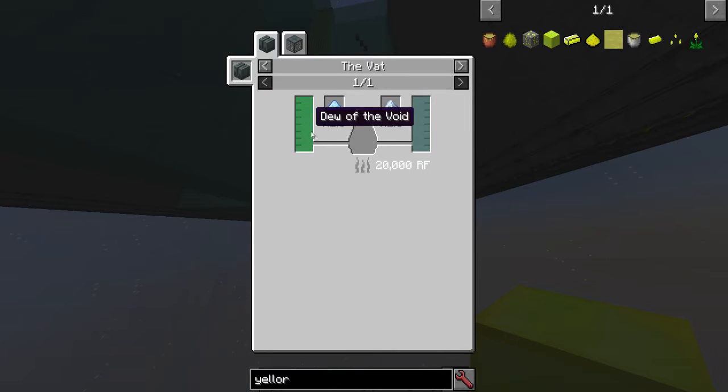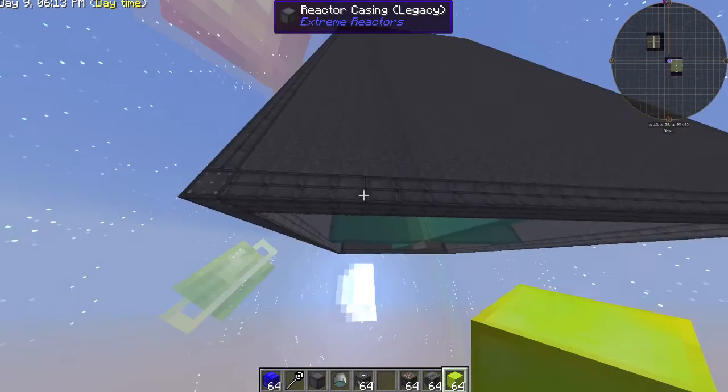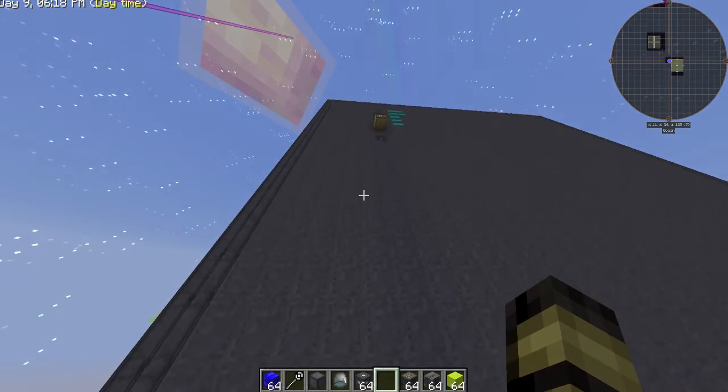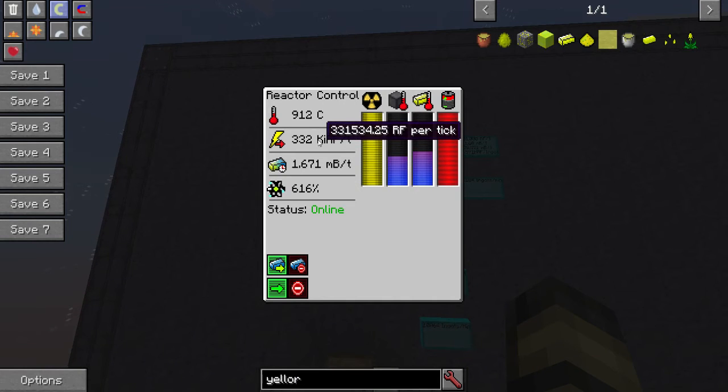You also need to combine it with Dew of the Void, which apparently doesn't even have a recipe — maybe you have to get it from the End. I'll google that later on how to actually get it in a playthrough, but right now I'm not sure. So next, let's look at the power — it's outputting 31,530 RF/t.